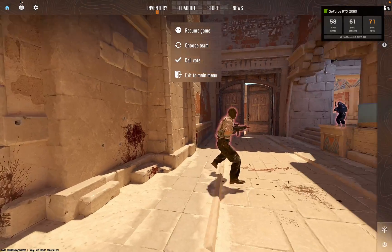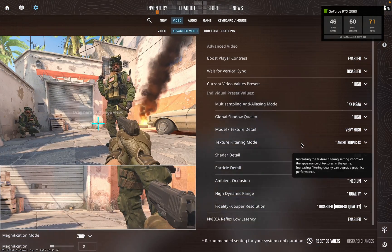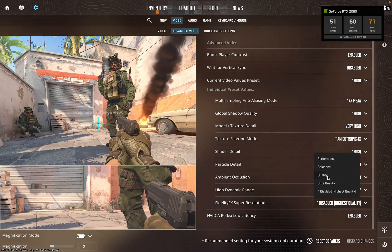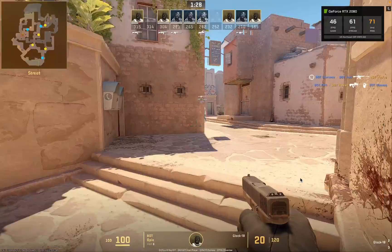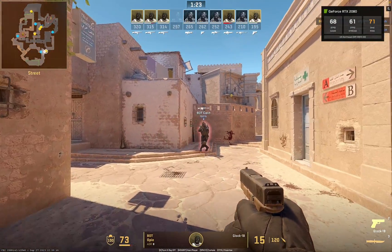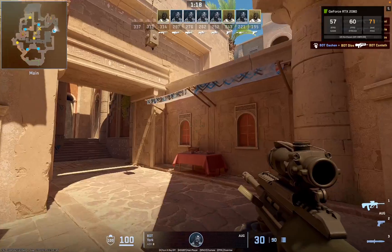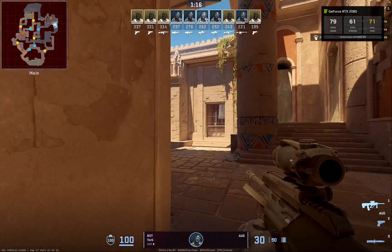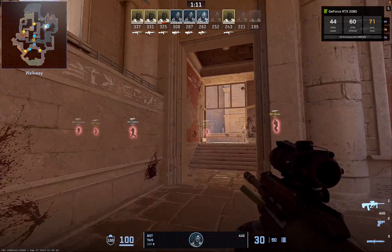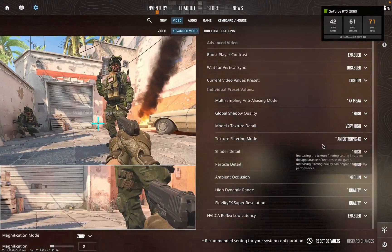I'm not sure if performance could be improved by changing my settings — these are all on high. I tried enabling FSR on quality mode to see if that helps. The FPS did go up a very little bit, but not really enough to justify the hit to visual quality. It's still dipping down to 40, so I don't think I would use FSR.